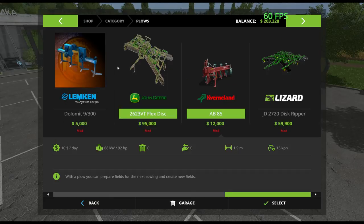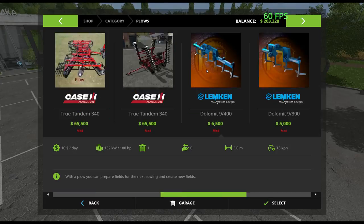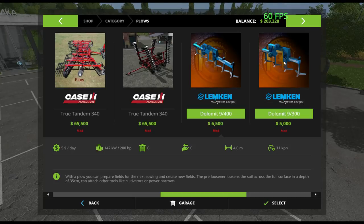I'm not going to use one of the in-game plows, just because they take a long time to use. Although it may be very realistic, I just don't like using them. So I have a couple other options here. I have a Case true tandem, another true tandem with tines in the back. Using these ones wouldn't be terrible, because you'd just be able to drive straight forward and get the whole field pretty easily.